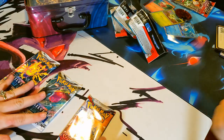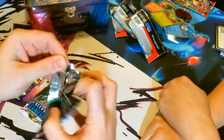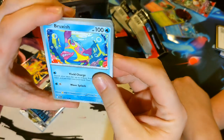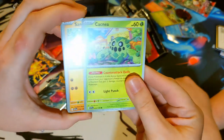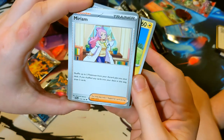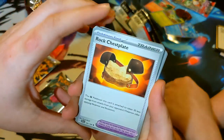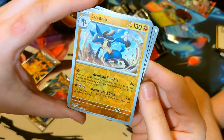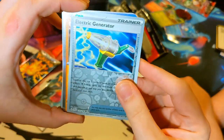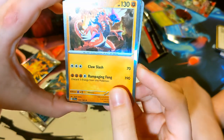Alright, now we can bust out these back here - we'll open up this Scarlet and Violet booster. Starting off with a Bruxish - it's a very colorful guy - Cacnea, Pinsir, Sandile, Marill, Miriam, Lucario, a Rockchest Plate - we're getting plenty of tools in this school. Lucario with that pretty shiny card, Electric Generator, and Rhyperior is our rare with a whopping 190 for four energy.